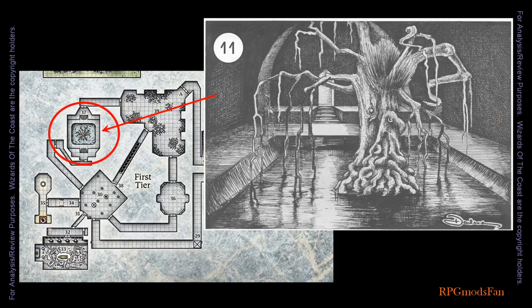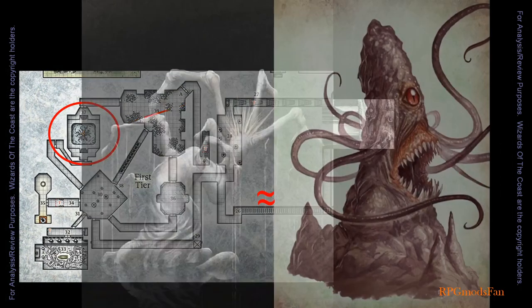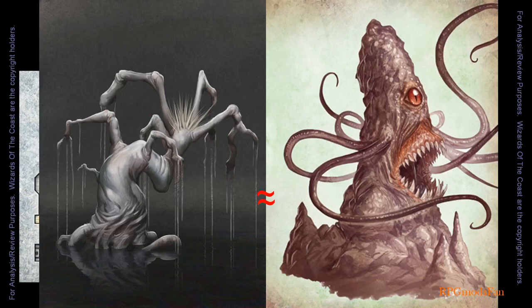In the center of this room is a withered tree that looks like a leafless willow tree rooted in a terraced depression. The bottom of this hollow is filled with oily water. The leafless withered tree is actually a polyp, which is equivalent to a roper.